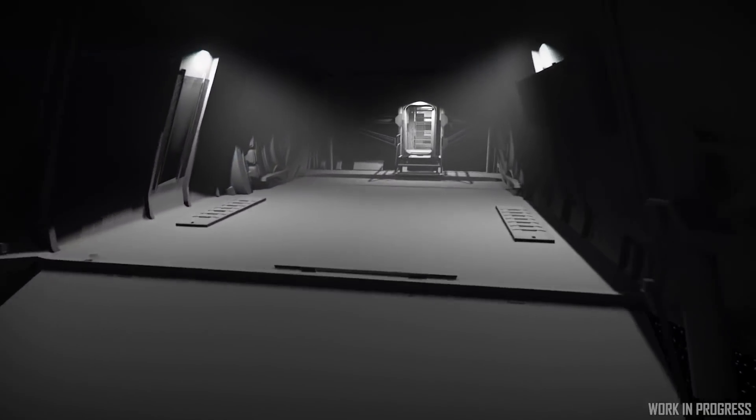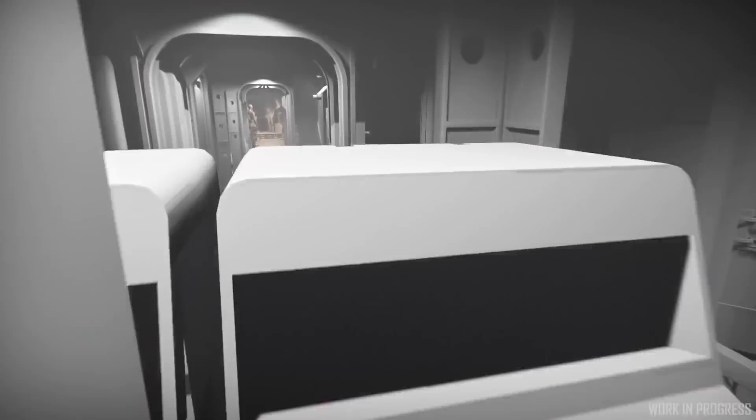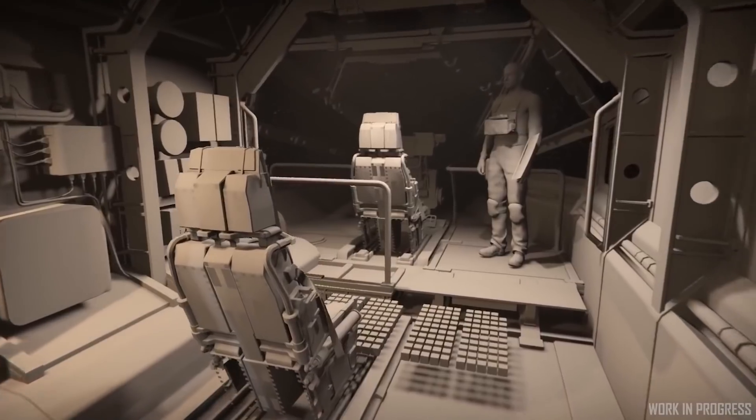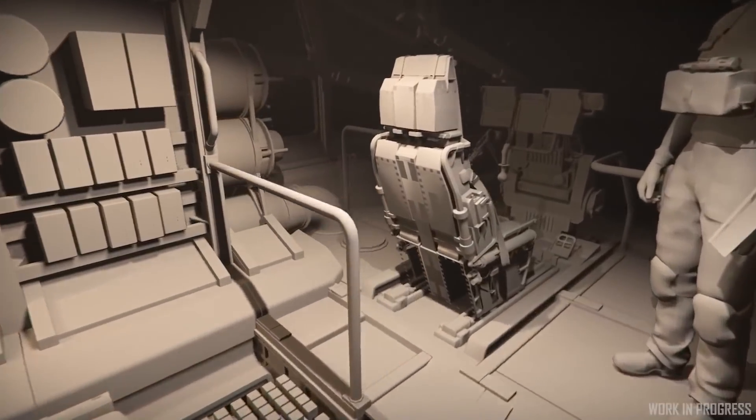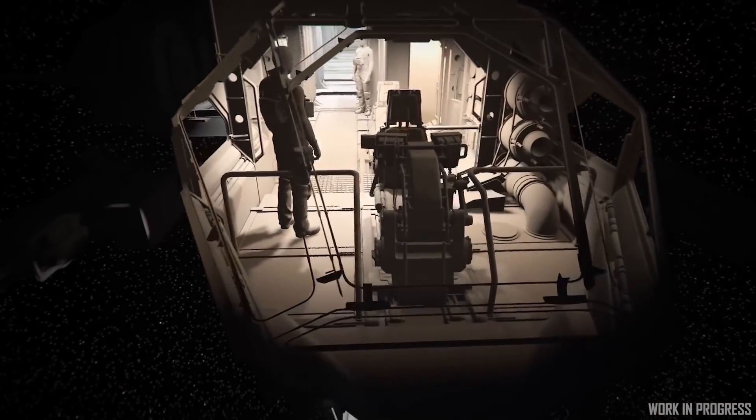The Drake Corsair also received a quality bar pass. This led to the layout of some areas being changed to avoid players getting clipped by geometry, along with a final art pass on the cockpit and mess hall. Another beloved ship making great progress for release this year.